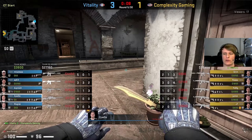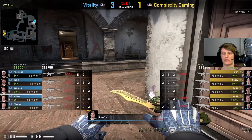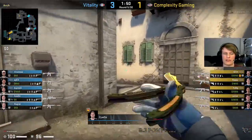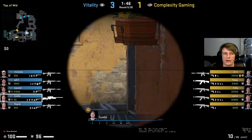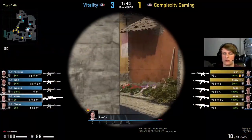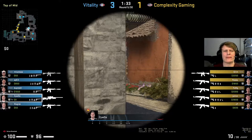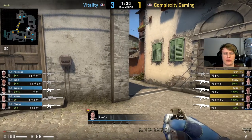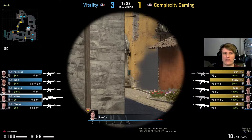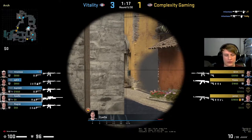Obviously Inferno CT-sided - awping is a lot easier than T side. T side Inferno is kind of one of the roughest halves to try and awp on. Three B early - obviously expecting something a bit pacey maybe from Complexity. Looks like dupreeh chucked his utility down early and then rotated away. It's not bad because players can keep hold of a lot of their utility, and you can lock B out pretty hard with utility if you get to hold it until later in the round.